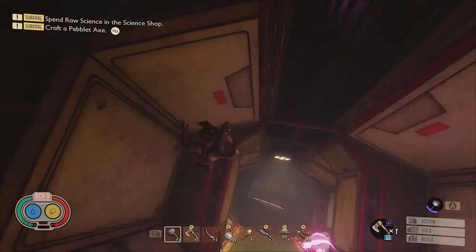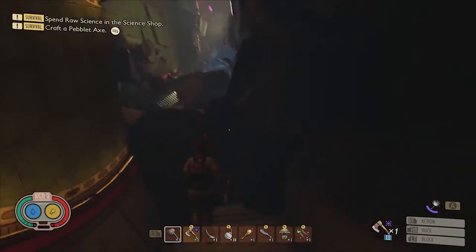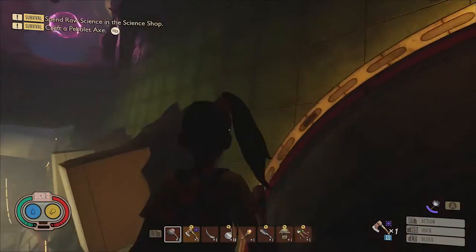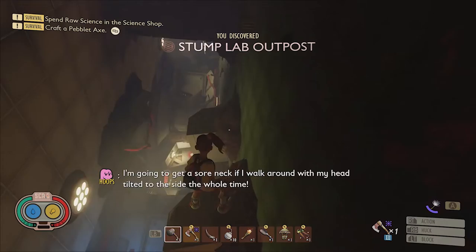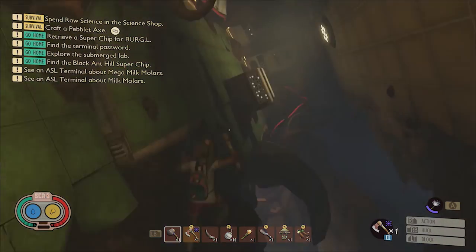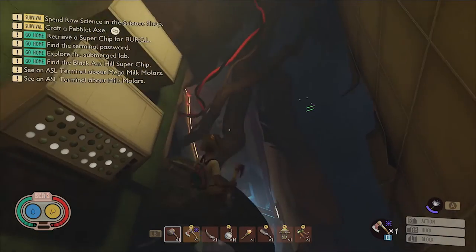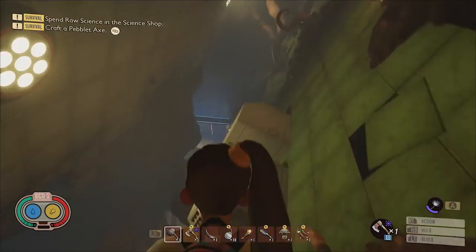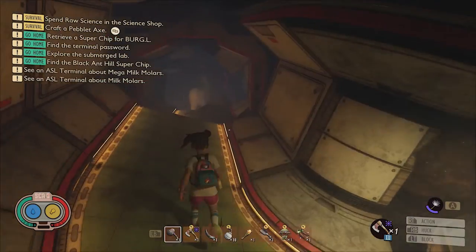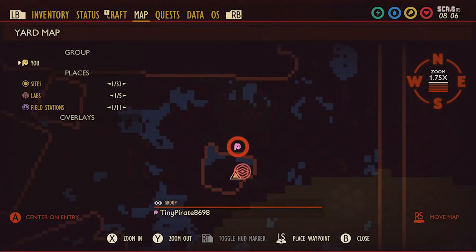Anyway, once you have access to the tree stump lab, you'll need to go inside and complete a platforming puzzle to reach the non-slanted section of the lab. Inside of this non-slanted section, you can find the molar wedged in the corner of a mangled lab module. Here it is on the map.